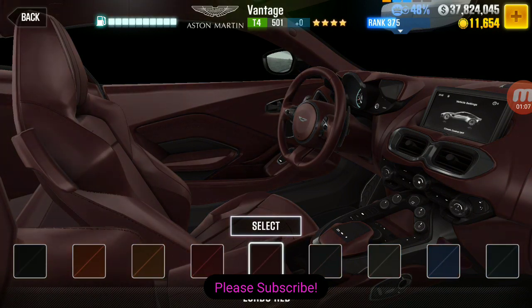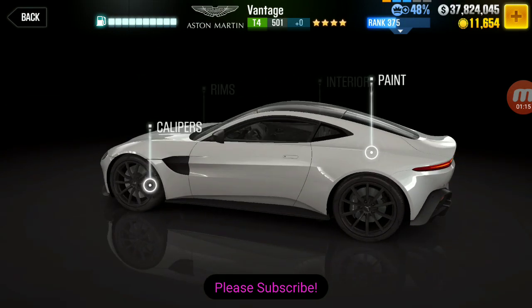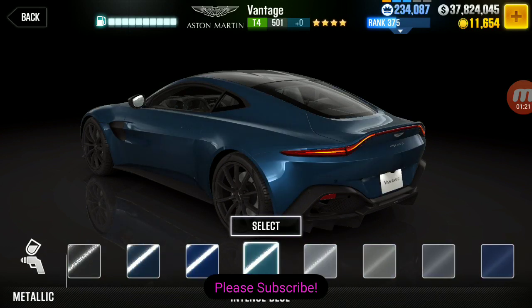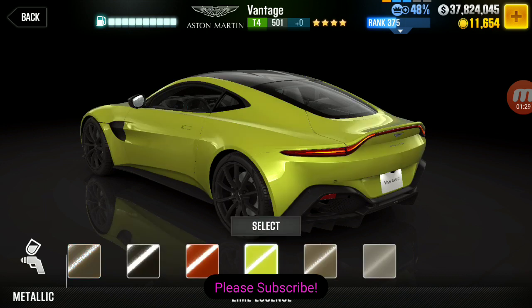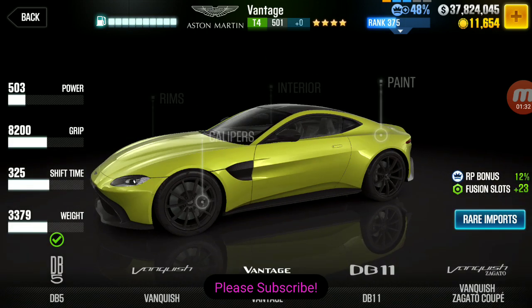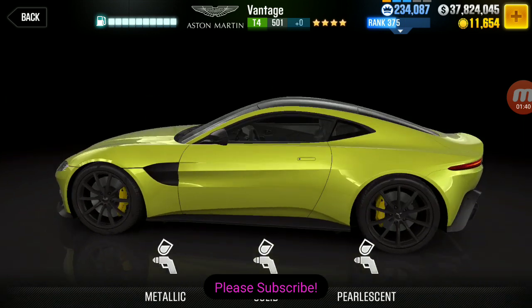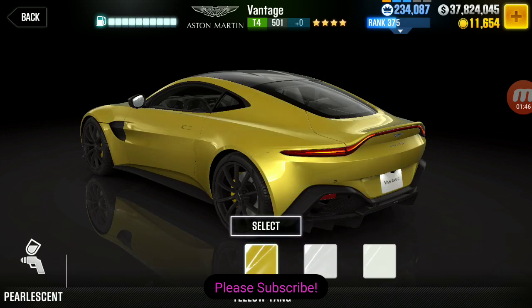This one has a lot of colors — wow, look at this. That's some of the most interior colors I've ever seen. Let's check out the paint jobs. For metallic, we have a load of colors as well — it just keeps going. I like that bright yellow. Let's go with the yellow here. Looking at the solid colors — I don't know, white or yellow, those are both really, really nice.